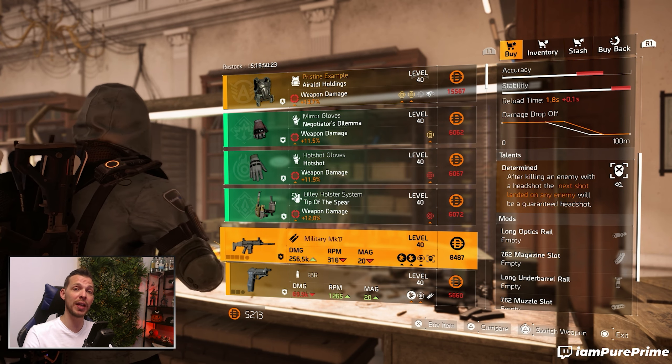Over at DZ East, the Good Times is for sale — the named LMG that comes with Perfect Fast Hands. You can pick it up if you're still looking for it, but it's not really a great buy in my opinion, as the attributes are way too low. If you scroll all the way down, you can also pick up your exotic cache for 170 DZ credits, so go for it if you want.